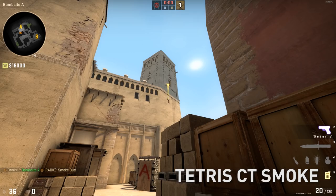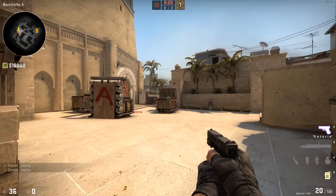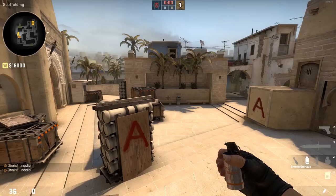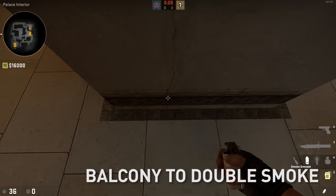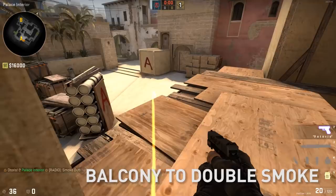These last three smokes are so extra that I shouldn't even be showing them, but where's the fun in that? Come to this pillar, look for this line right here, stand up — there's a vague line here — pull slightly to the left of it and left-click throw. That should bounce right off the balcony, blocking most of your vision here. This has a gap in it, so pair it with a molotov under balcony — or players beware.